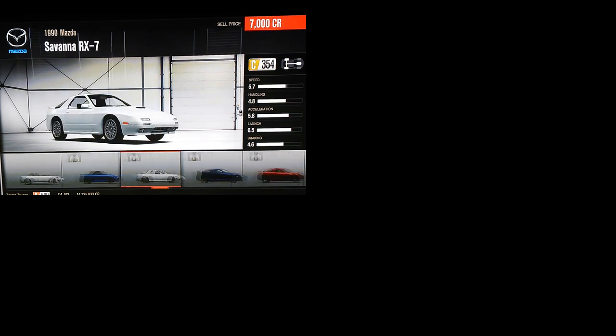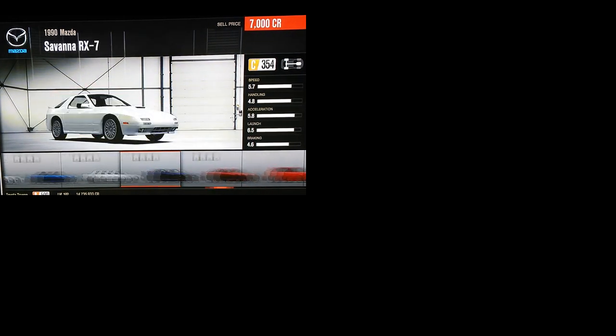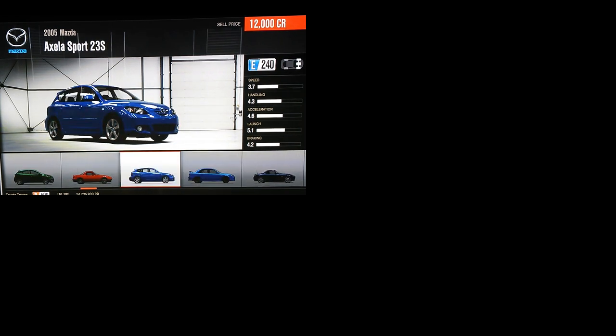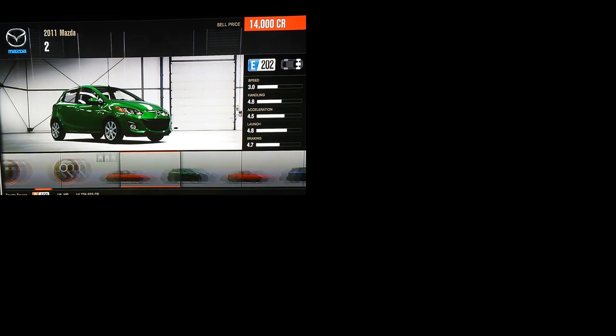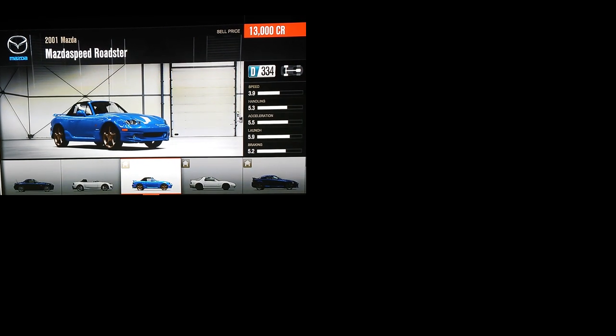Here we are at the Mazda dealership. The Mazda dealership includes the RX-7s and the RX-8s, but I believe the best toge vehicles are either generation of the Mazda Miata, because they're really lightweight, they're rear-wheel drive, and as you can see on the leaderboards, they pack some serious times.